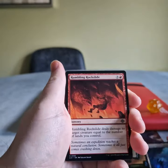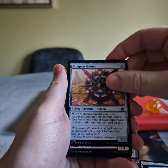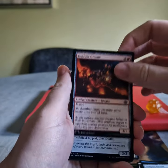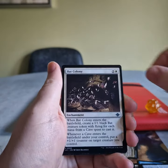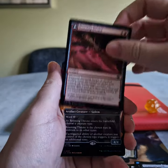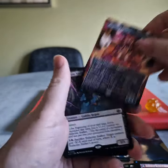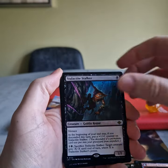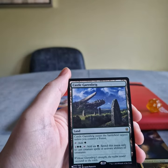Hidden Necropolis, Rumbling Rock Slide, Cartographer's Companion, Compass Gnome, Hut Foot Gnome, Scampering Surveyor, Bat Colony, Gargantuan Leech, Dousing Device. Ooh! Alternate Art Roaming Throne! Stalactite Stalker, Stalactite Stalker foil. Ooh! And a Castle Garenbrig.